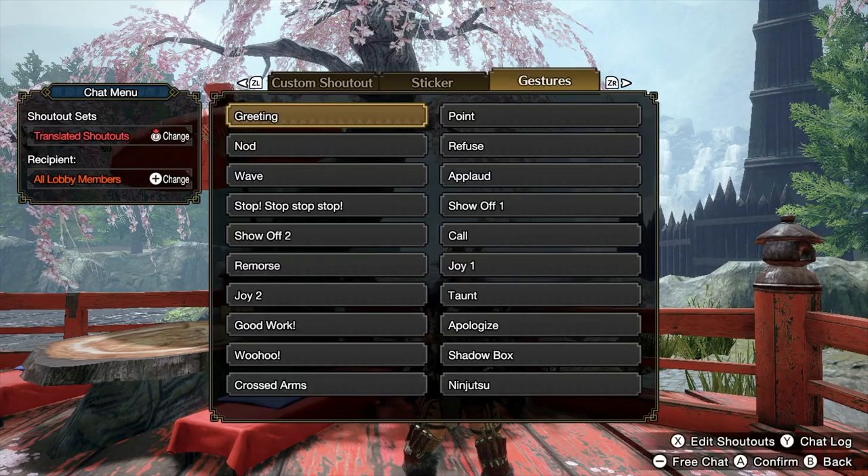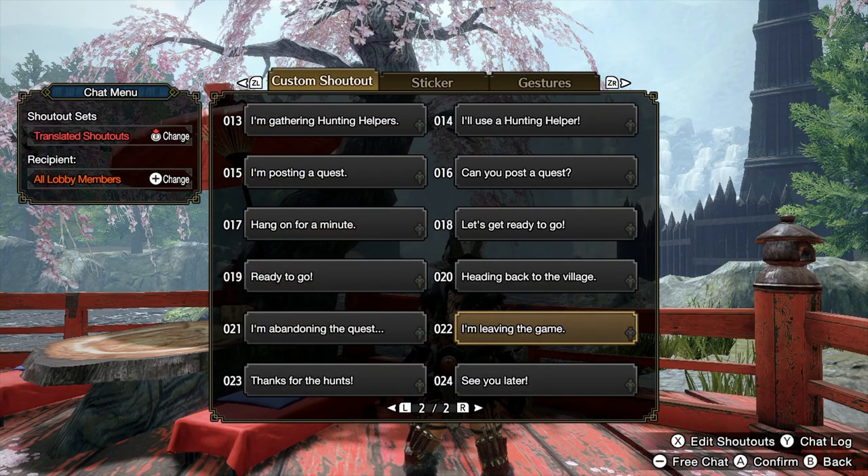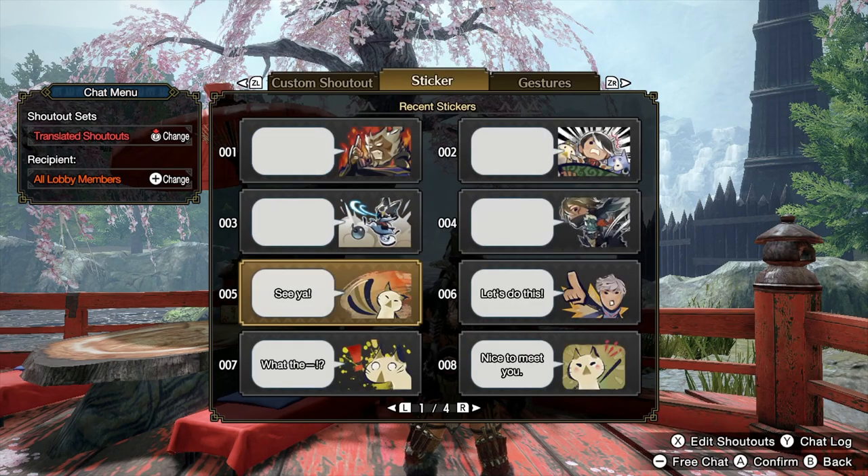You can change any of the custom shoutouts — you can't change the gestures, but the custom shoutouts you can make say whatever you want. You can also change all of the stickers. You want this to say something different, you can change it — just try not to swear in these things.